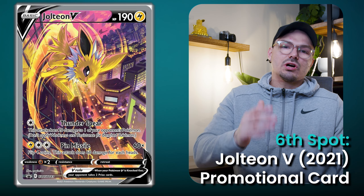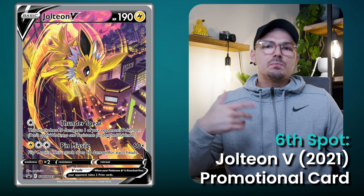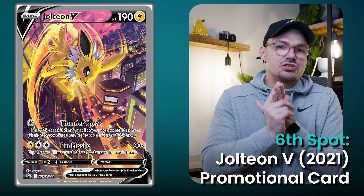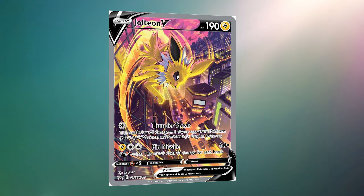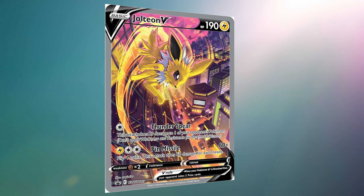Sitting at number 6 is Jolteon V, again from the Eevee VMAX Premium Collection boxes. These boxes had three variations: Jolteon, Vaporeon, and Flareon. I cannot deny how fantastic this Jolteon artwork is. All the V and VMAX cards from these collection boxes were sensational — Pokemon couldn't have done better with these Eevee cards. But this Jolteon is just iconic. If you look at all the Jolteon artworks in the TCG next to each other, you have to admit this Jolteon V is the standout. I love the color scheme and how well the yellows of the Jolteon work within this artwork — it's a really good one to have in your collection.